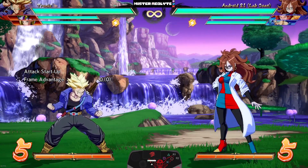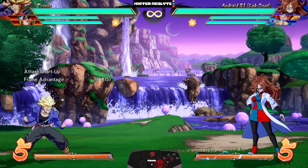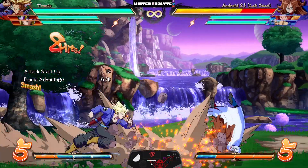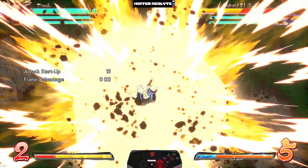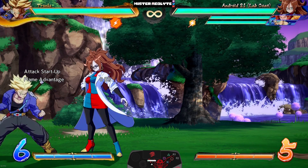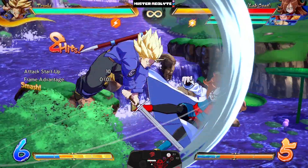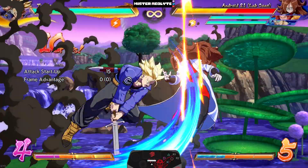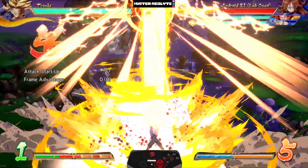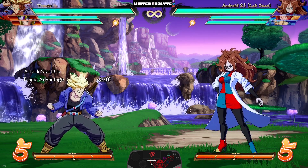For his supers, the most notable change is if you hold S and H when doing his level three, he will now perform a lunge. If you combine that with a dash, you can finally get his level three mid-screen without having to spend extra meter. And thanks to the system mechanics, he now has access to his own level five in Limit Break.